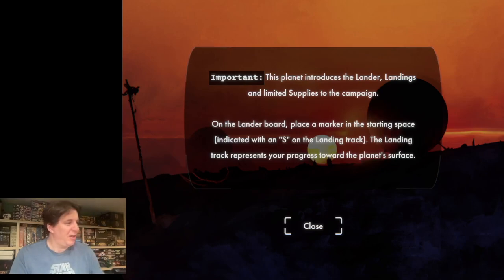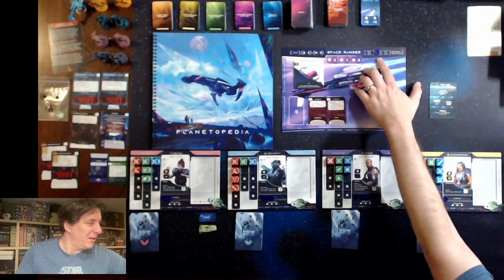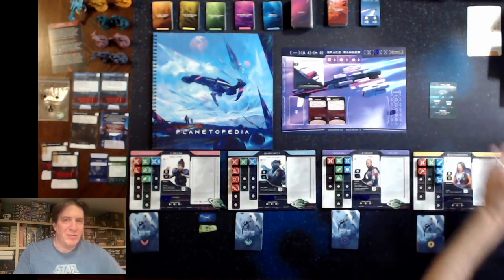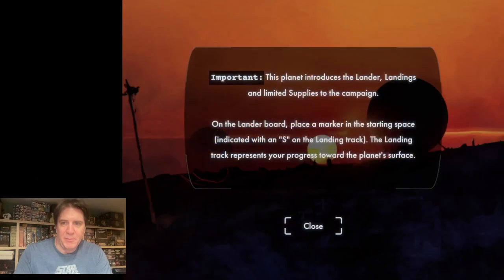I've placed the token on the S track. With the basic lander we're going to need to get through one, two, three steps. Maybe if we get lucky, fewer than that. Let's go back to the app and check the process.